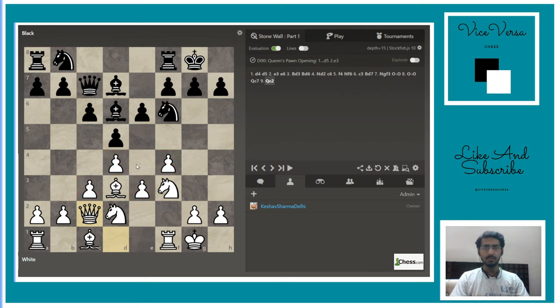The pawn chain is of this kind. The e4 square is weak, but white generally plays knight e5 in this line and there is quite a compensation for that weakness. The last move played by white is queen c2 — what white is doing with queen c2 is aligning the queen and bishop on the same diagonal, attacking the h7 pawn.